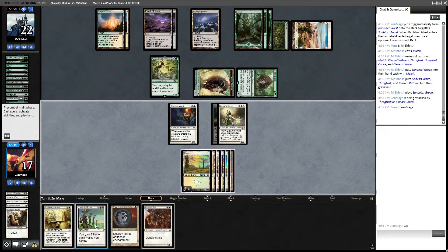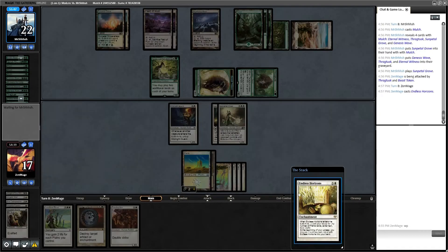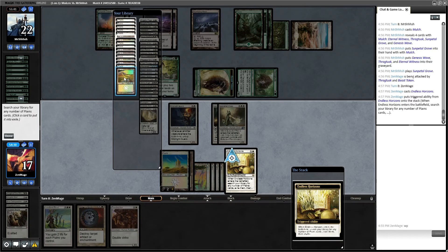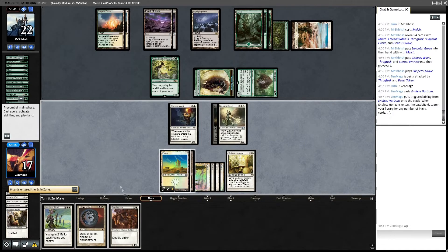If I'm just going to play defense, let's drop Endless Horizons and then Fencing Ace. Endless Horizons is going to supply me with a steady amount of plains — assuming I last that long. Turn eight, it's getting real. How many plains do I want to pick up? Three, four, five — that should be sufficient.